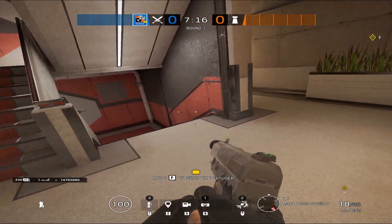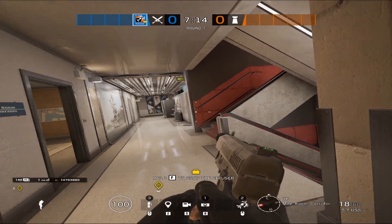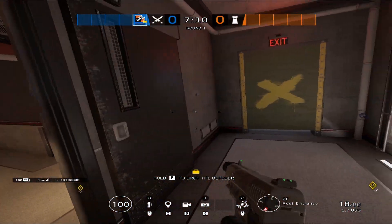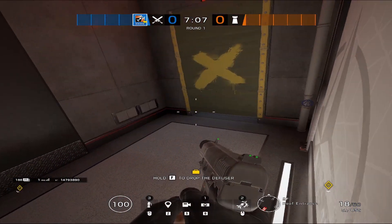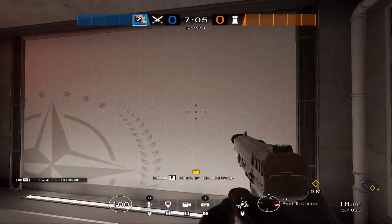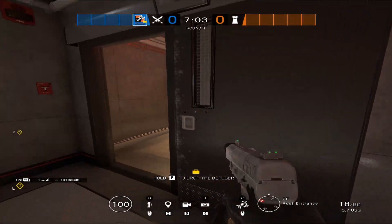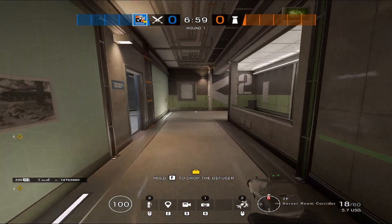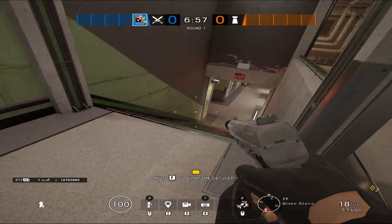These are your red stairs because of the red. Moving up red stairs, we have pill box. People call this pill box or pill box hall. People call the actual box - like the breach - they call that pill box. This is red hall. This is green hall, which leads to the green stairs because of the green wall.